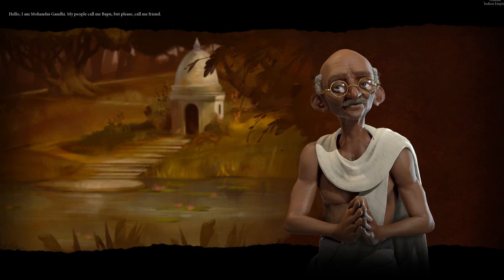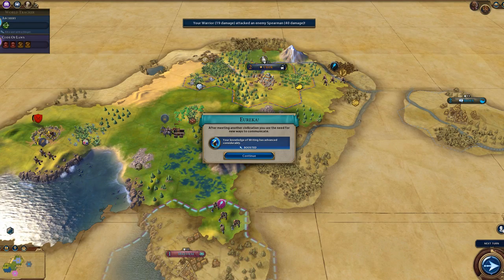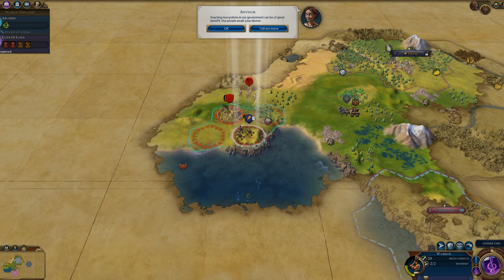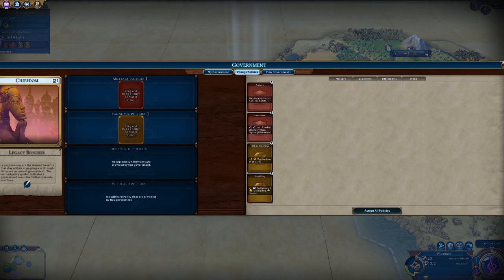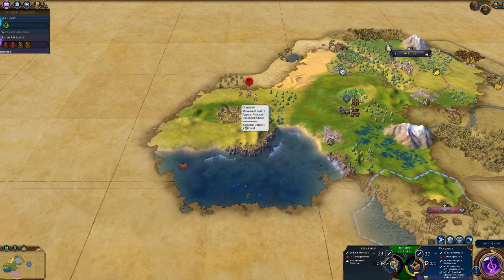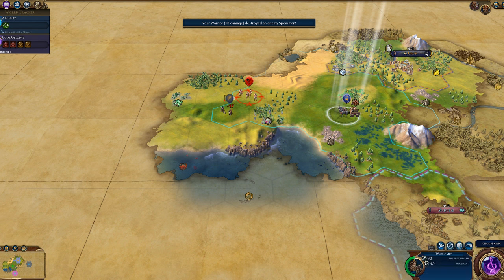We finally meet our other civilization — it's going to be Gandhi. Gandhi likes peace and doesn't really like warmongers, which is kind of good because we want to be a warmonger. I can see he must have two cities because this is obviously not his capital. One of the Sumerians' special traits is that if you take a barbarian encampment, you also get the equivalent of finding a goody hut, which is quite good.